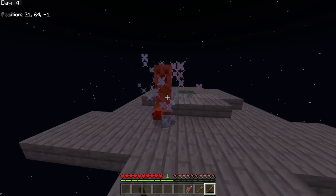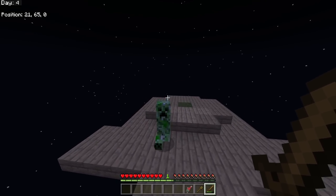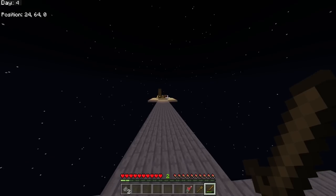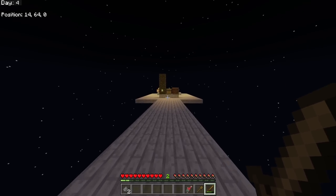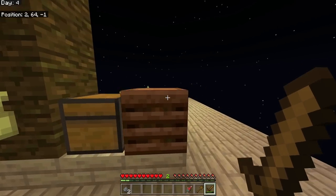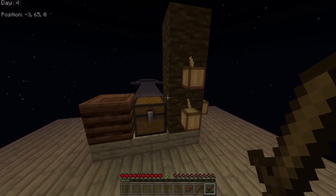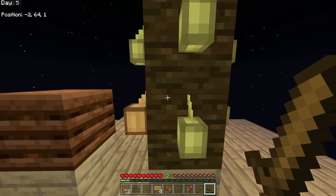I decided to make some 'sissy rails' just so I don't fall off. Our first creeper appeared - and it actually dropped something! We got some gunpowder, not very useful right now but maybe in the future for TNT or rockets.